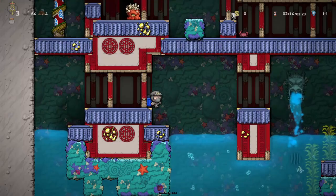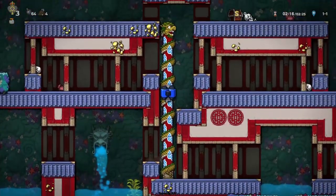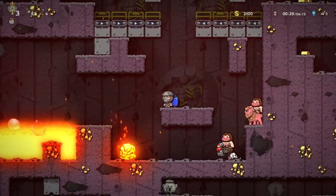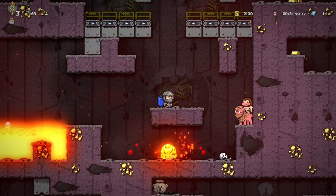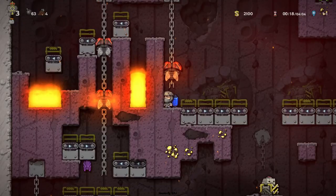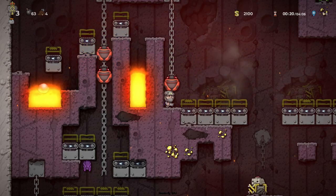In Spelunky 2, there are several enemies and traps that deal fire damage specifically. Magma Men, Flaming Arrow Traps, Spark Traps, and Fire Bugs are just a few of these examples.